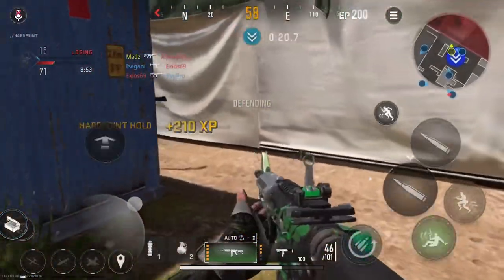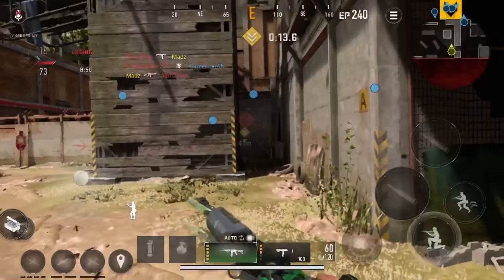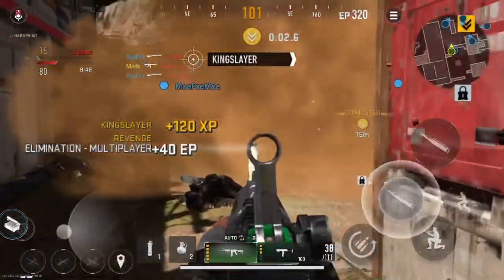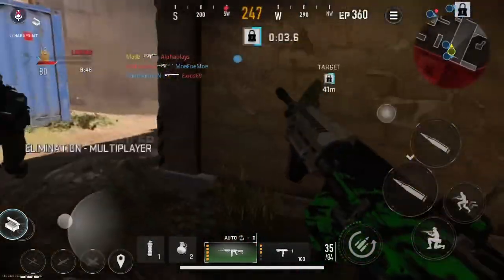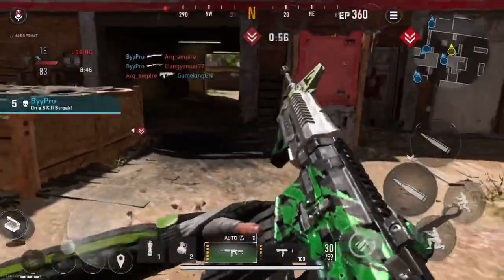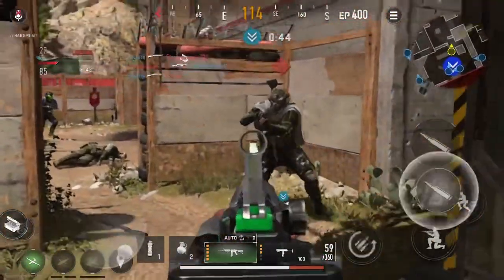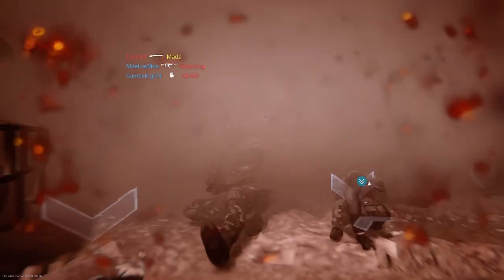Enemies inside the perimeter. Confirming next hull point, stand by. Enemies inside the perimeter. Enemies inside the perimeter — I don't hear anybody else. Reloading. Grenade! Incoming! Find medical.